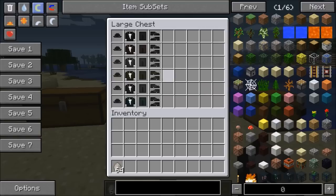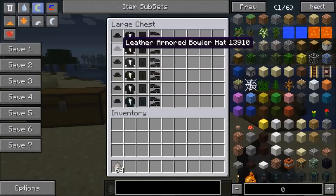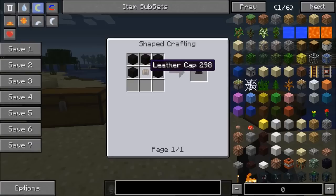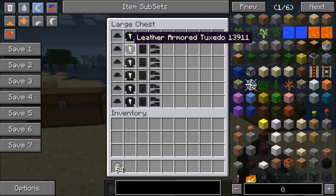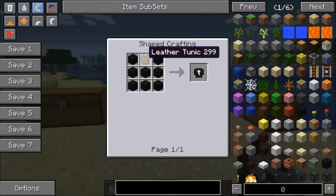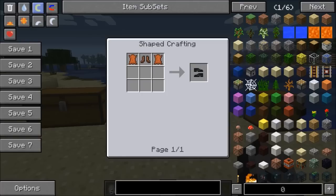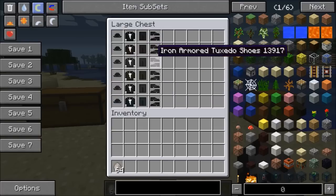To craft a tuxedo set, the recipe is the same for every tier. For the helmet, you put the helmet in the crafting grid, same for diamond, iron, and so on. For the chest you place it right there, for the legs in the middle, and for the shoes right there. It works the same way for each armor type, so you can make any kind of tuxedo armor.